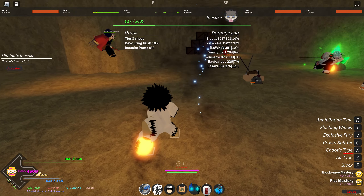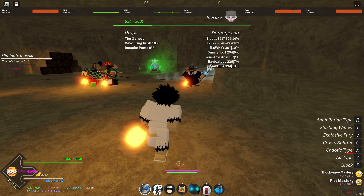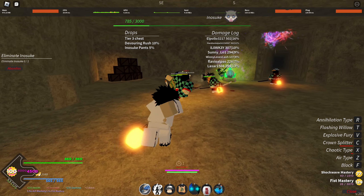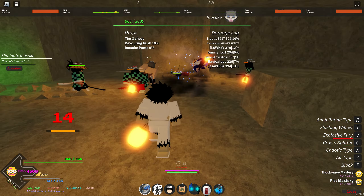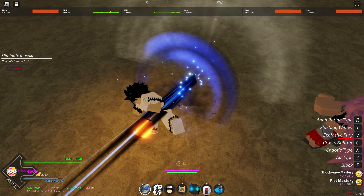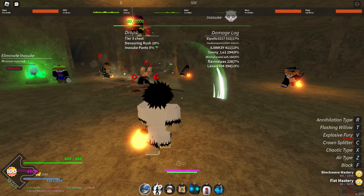And the third one is crown spitter — you do a kick up in the air, pretty close range. Crown spitter is probably one of the better skills. Then next we have explosive fury: if you hold it and do a rush, it's kind of like the first skill but with kicks, and you can hold it for like a charge.